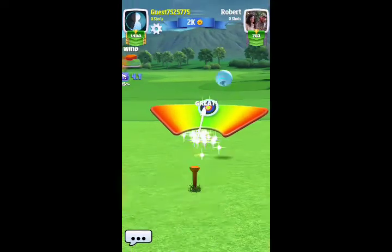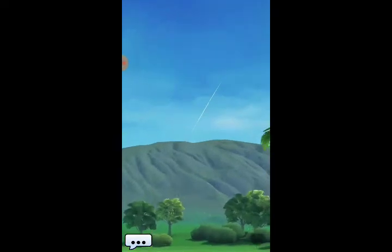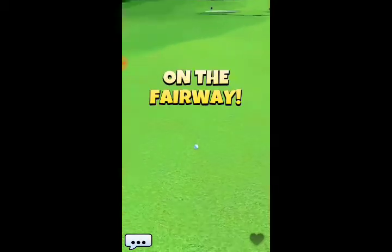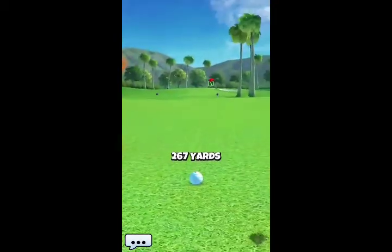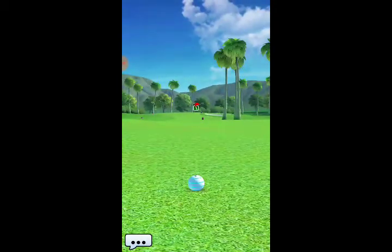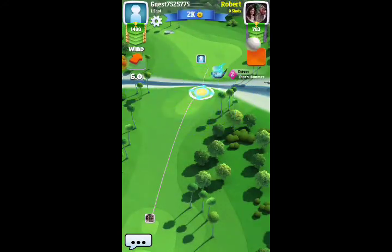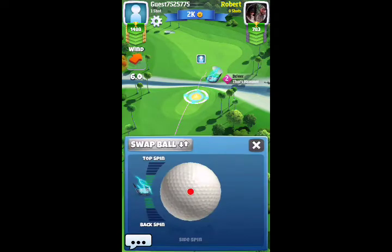First and foremost, you do want to make sure that you make the correct shot and get on to the fairway. You're gonna see me use some curl on my shot. Unfortunately for me, I do not hit a good shot and I'm short. I try to jump over the water on the drive, which was a mistake on my part. What you should do is just jump off the island, like you are going to see my opponent do.